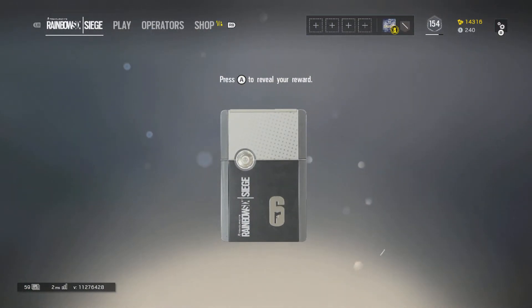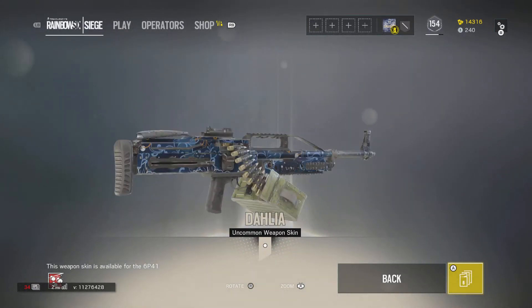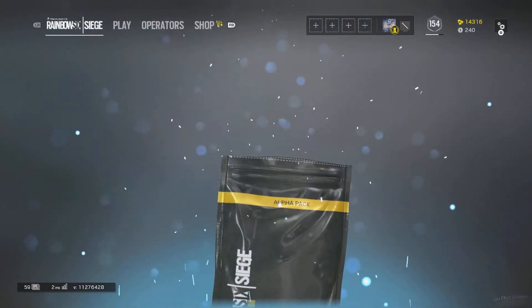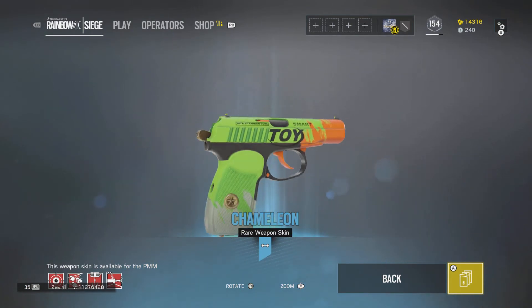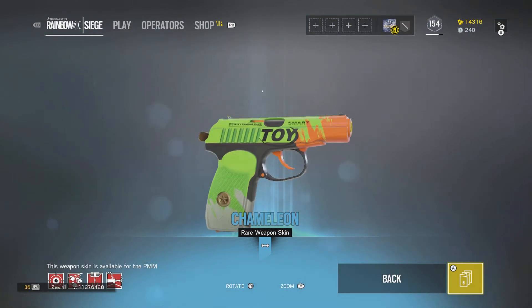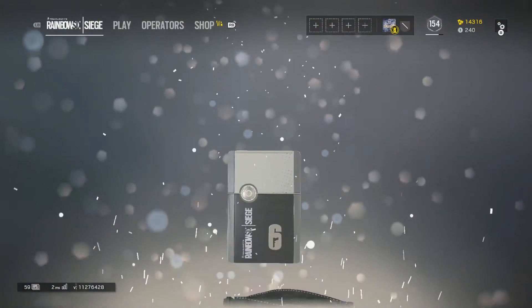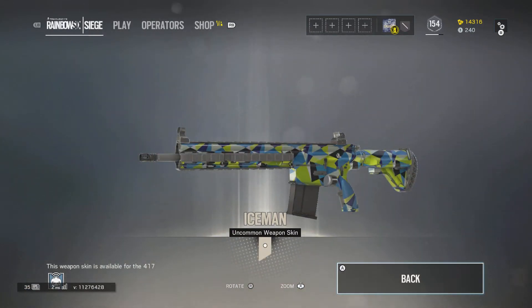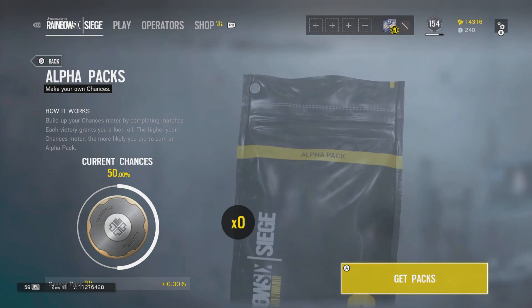It's not a universal skin. Common — got a Delilah weapon skin for the LMG for Fuse. Alpha pack number three — uncommon, a rare Toy Smart for the PMM again, another weapon skin for the same reactor room. Got the Ice Man weapon skin for the DMR that Twitch has. That's it.